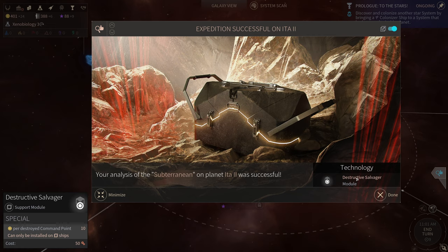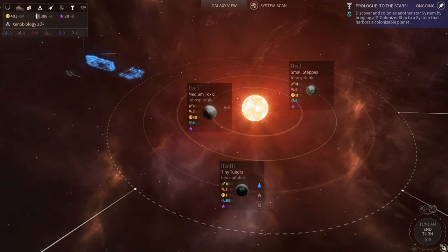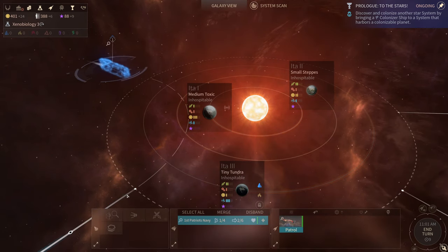Our analysis of the subterranean on planet Eat-2-2 was successful and we got something called a Destructive Salvager — dust per destroyed command point, can only be installed on ships. I'm probably not too interested in that, it would take up a slot. Let's move down here.